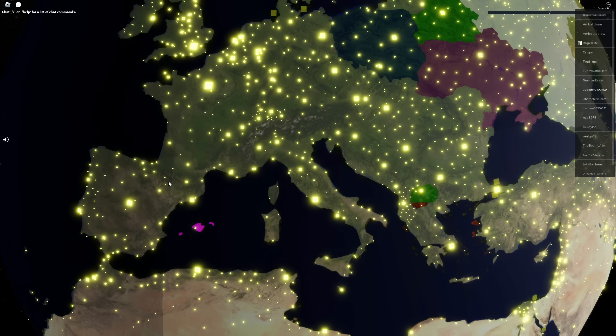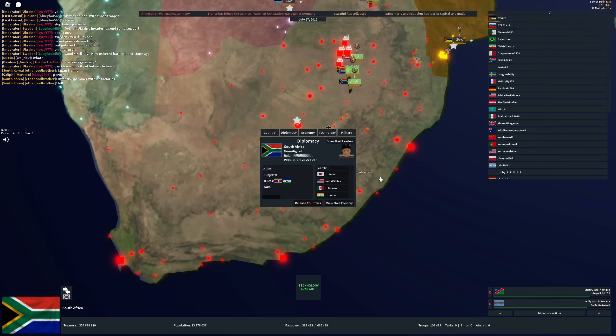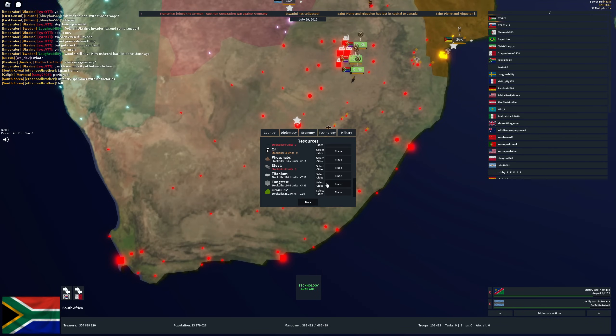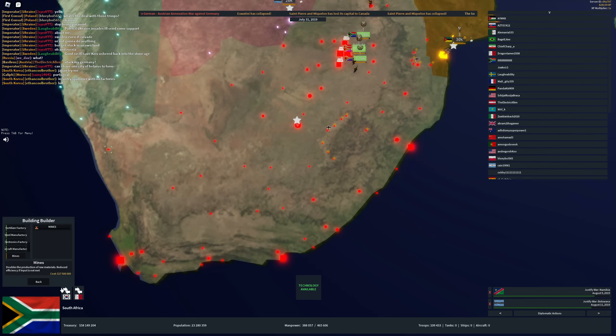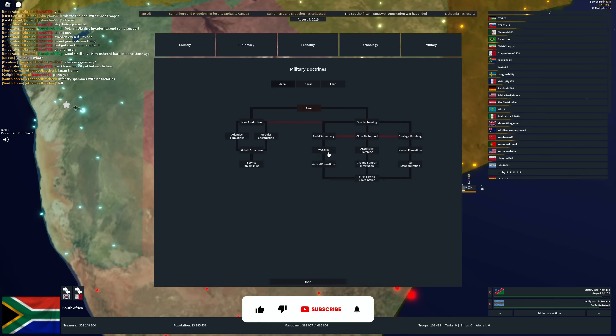We're back in a new game. Let's hope the server doesn't die this time. We've basically returned to our original point. The only thing I did different this time was I built a mine on our tungsten city. Everything else is the same.